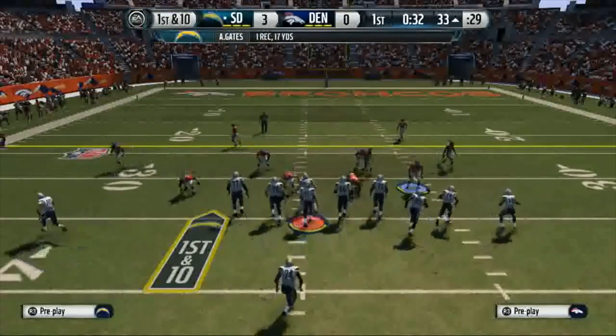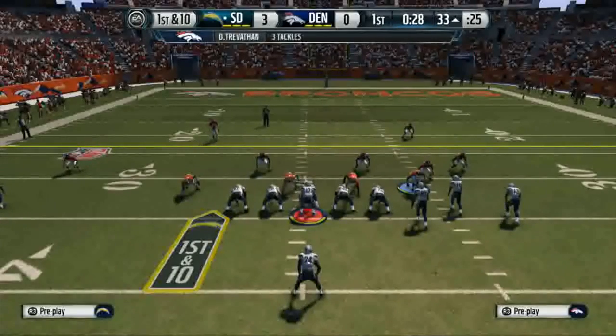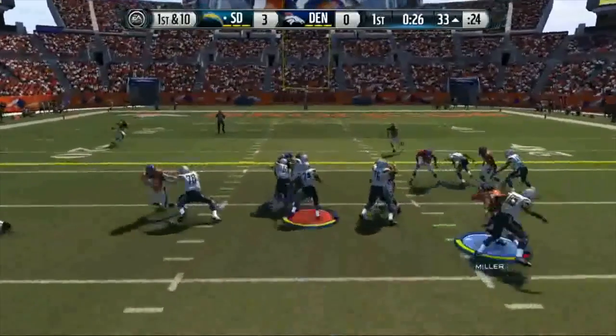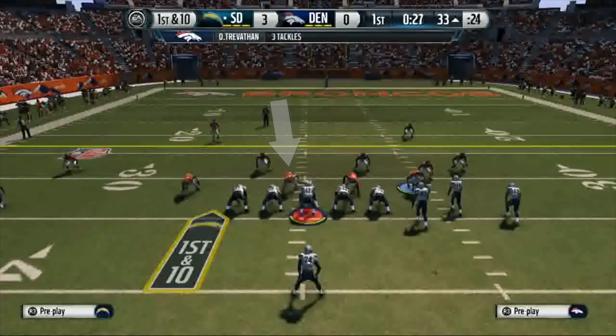Now that's just one example — let's take a look at another. Later in the drive, the Chargers again come out in a single back formation, 10 personnel, trips to the right, but this time it's a dive up the middle. Again, let's focus in on the nose tackle playing the one technique in a 3-3-5, just like before. He's responsible for both the back side and the play side gaps, pending his read on the center.